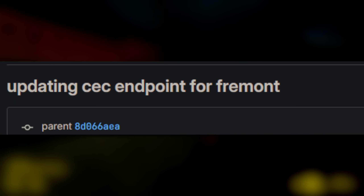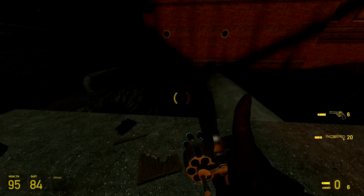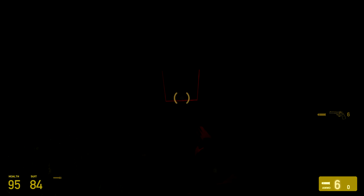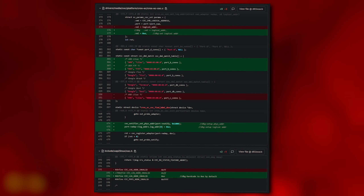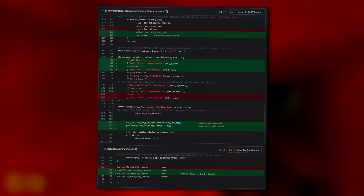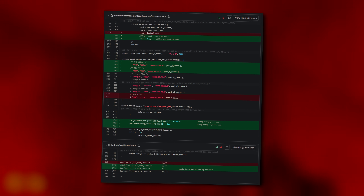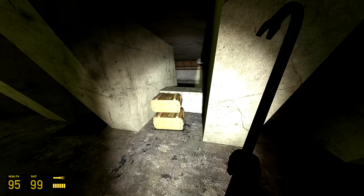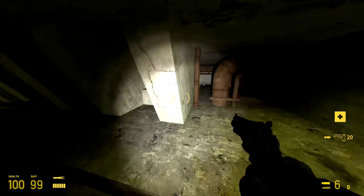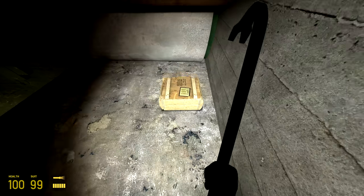There was a change pushed that specifically name-dropped the Fremont: 'Updating CEC endpoint for Fremont.' CEC is an HDMI feature — it allows the controlling of devices through the HDMI port so that devices can communicate with each other through the video cable. This is updating a microcontroller called the Chrome OS CEC, allowing the Fremont device to communicate with whatever display it is plugged into over a full-sized HDMI port. The fact that it's called Chrome OS CEC has nothing to do with the Chrome OS operating system — it's just used for Chromebooks to have HDMI output that can communicate with displays. It's open-sourced, so anybody can use that standard.